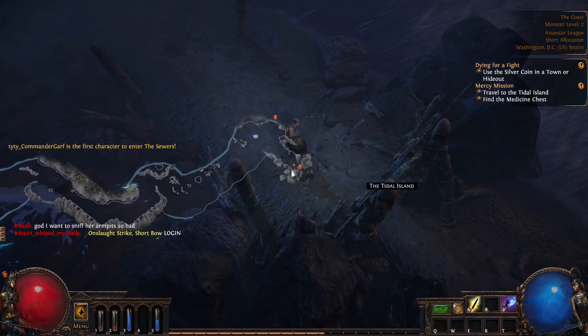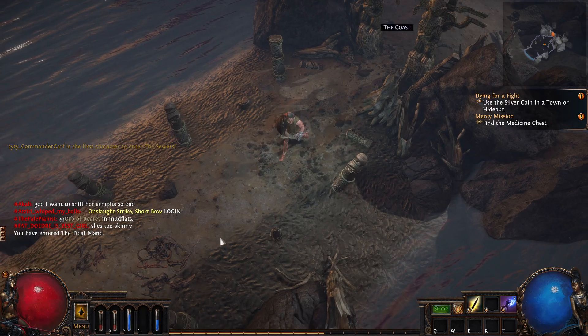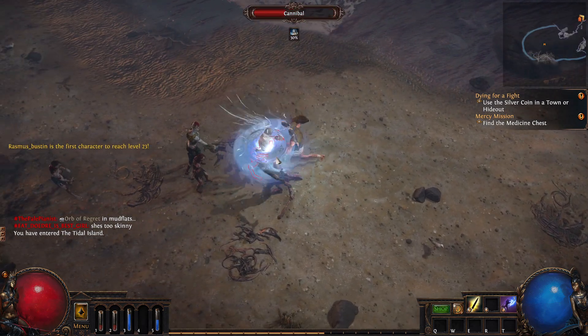But to get to the Tidal Island, take this exit down here. I'll pull up the map — it's the one that's southern. That's where we're going to want to go for Bestel's quest.